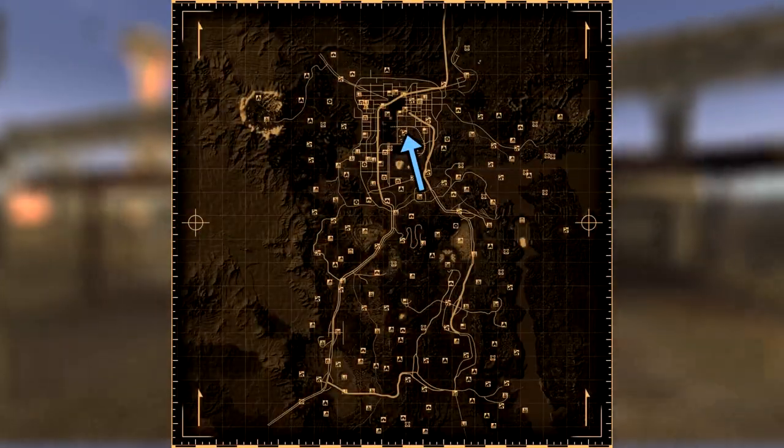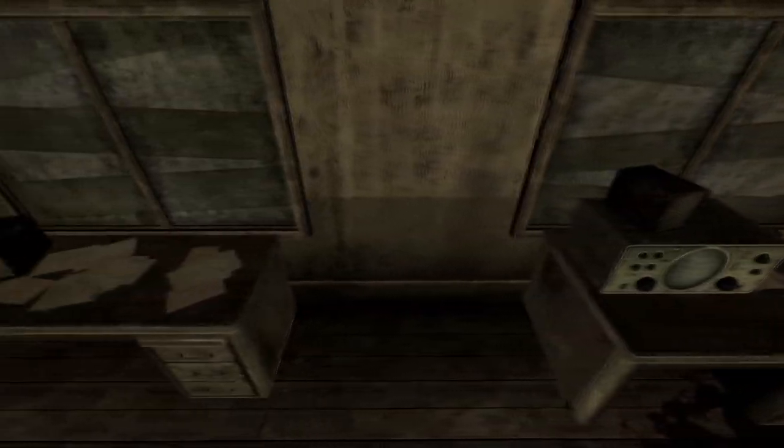Next up is the NCR Sharecropper Farm. Make your way into the northeastern barracks and inside on a desk next to an amplifier will be the cap.